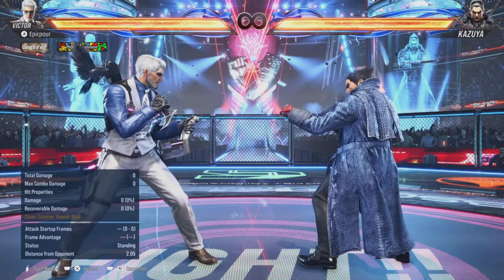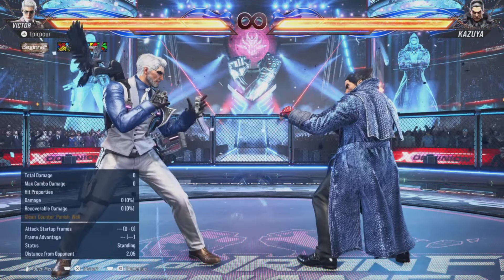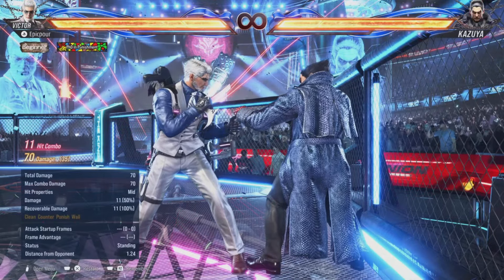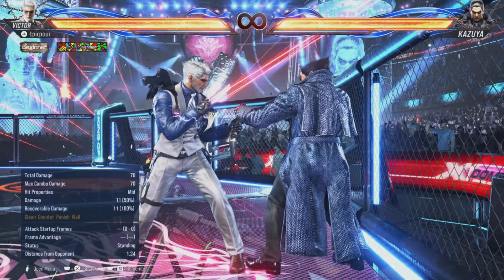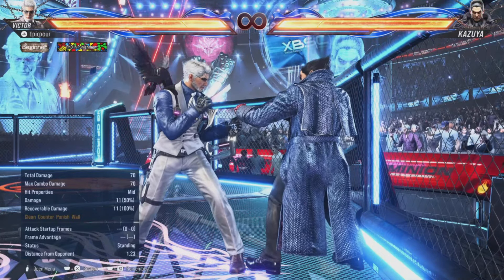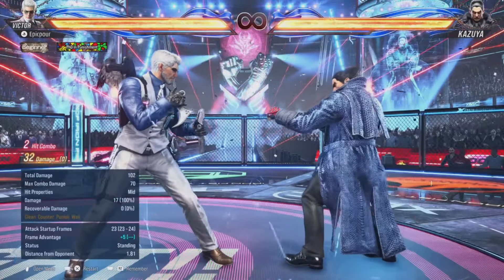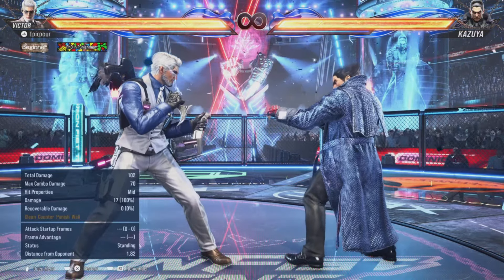Since Victor is made for beginners, you don't really have to worry about walls unless you're right up on them. Victor has really good wall carry so you can just do the normal combo without dropping it even when you hit the wall. However, when you feel comfortable you can do a wall ender for a little extra damage. When you reach the point where you'd do the second John Wick shot, instead do right kick, left kick for a wall splat, then hold forward right punch twice, left punch twice.